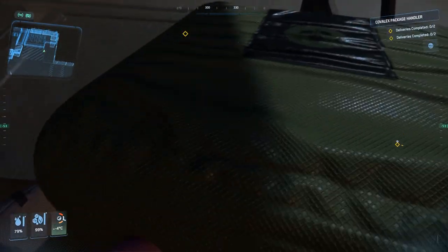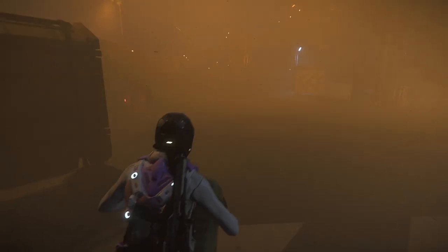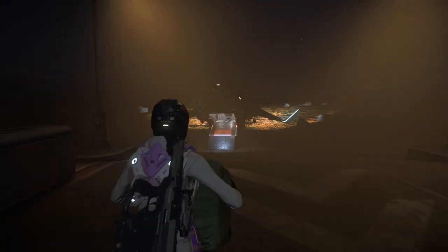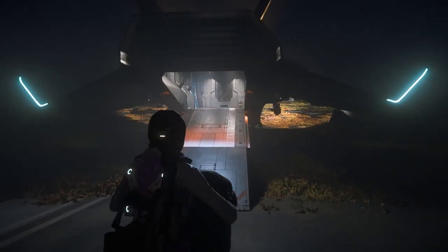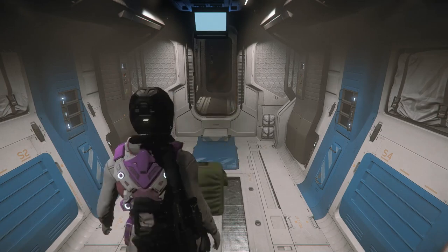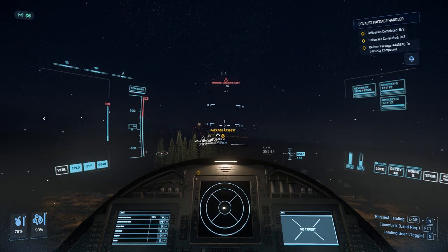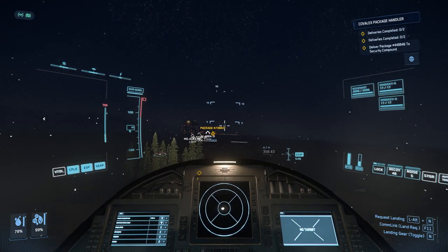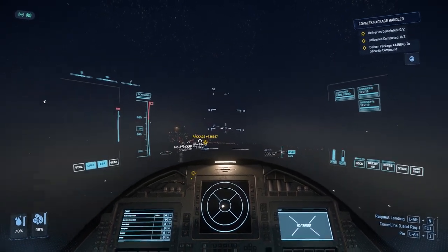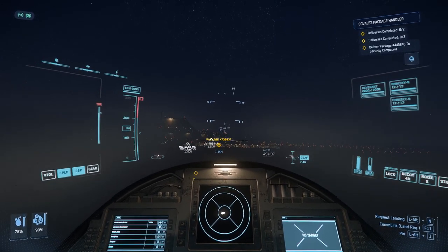The interesting part is both package pickups are at the same location — however, they're not at the same location. So this package is here, and the other one is not here, but it says it's here in the mission briefing. I need to figure out where here is versus here versus there. It's over there — here here but not here. Fair enough. That's a way to confuse you. It makes a bit more sense now from comments saying your packages were lined up — well, apparently they're not meant to be.